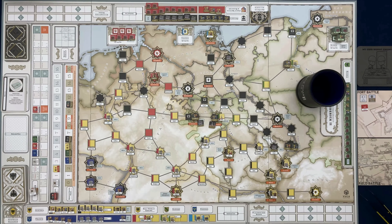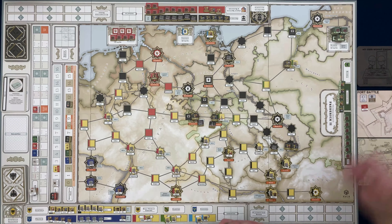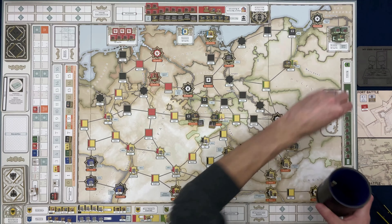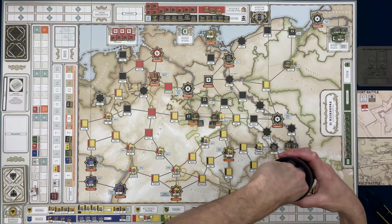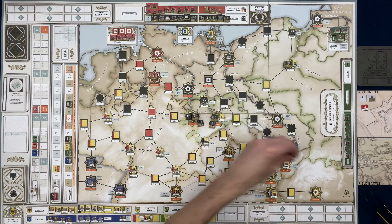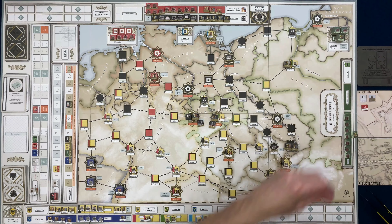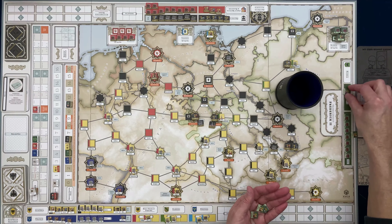The Holy Roman Empire only has one leader already in the unit reserve, so they have no commander reserve to draw from. For Russia, they do have commander reserves over here. I'll give it a shake and pull out a leader — that leader has a 1/8 rating. They go into the unit reserve. The other commanders go back into the commander reserve.